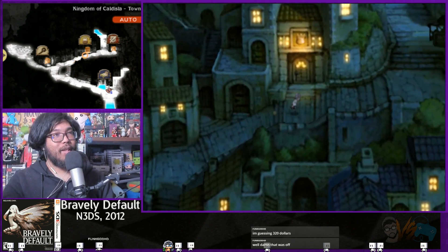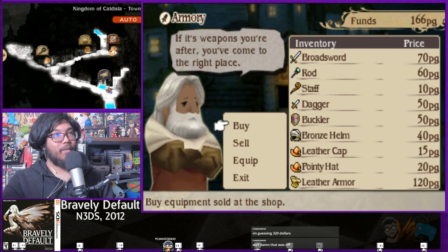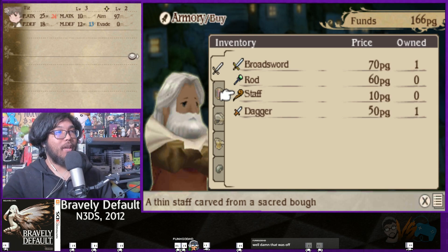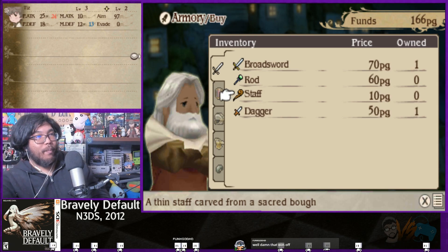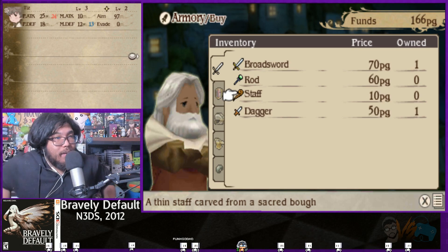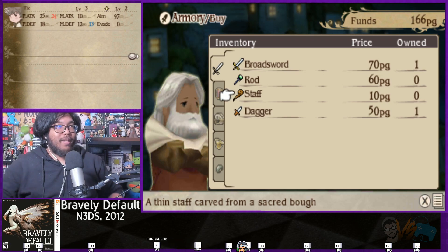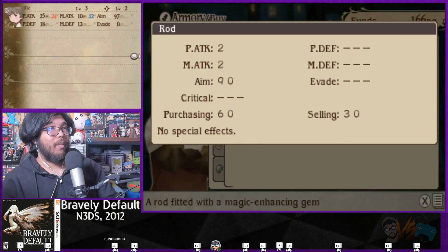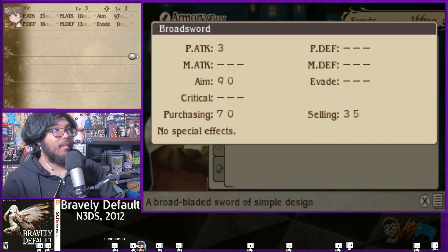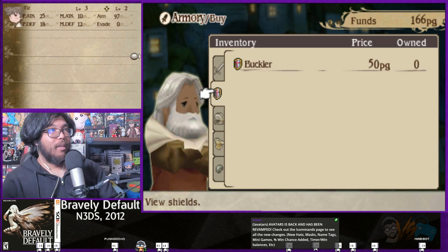Each thing is like 200 bucks. We should definitely get armor first, right? The staff is only 10 bucks. Here's the weird thing though - my physical attack goes down by one and my magic attack doesn't go up by using this. Physical attack two. Aim 90. Staff is pretty good stats.